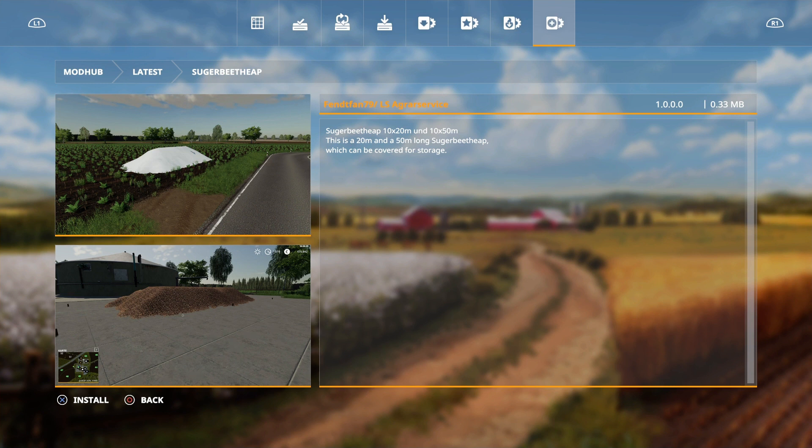Then we have a Sugar Beet Heap by FenFan79 and LS Agra Service — a sugar beet heap in two sizes: 10 by 20 meters and 10 by 50 meters. Sugar beet can be covered for storage, which is cheaper than a building.